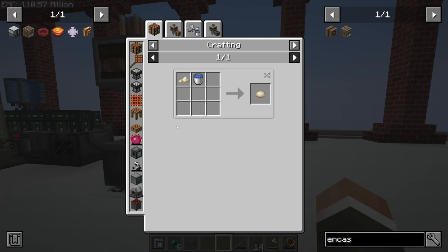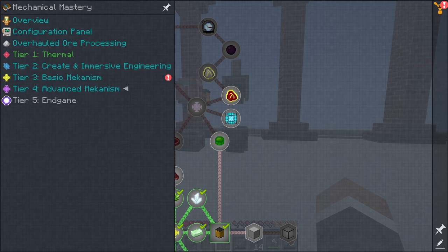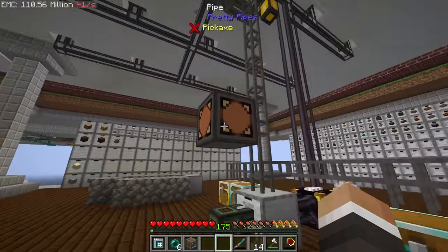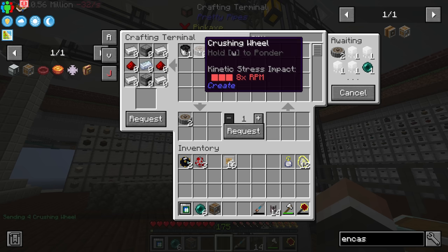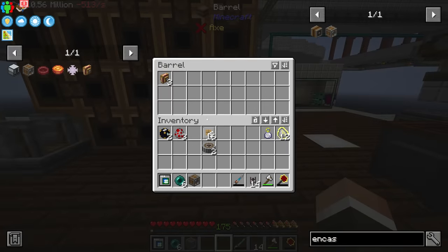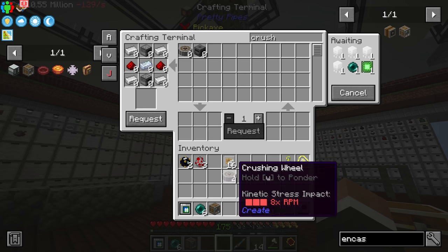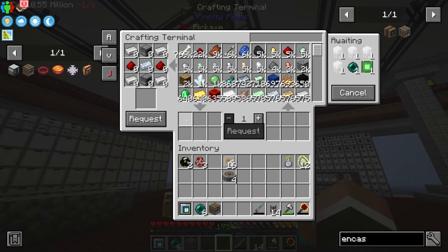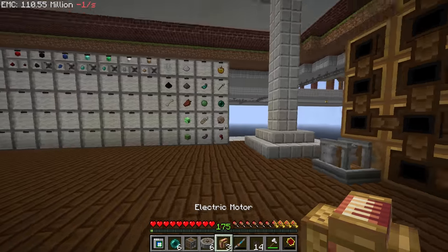By my count we need three sets of crushing wheels — one for netherrack, one for sugarcane, and one for wheat — so six crushing wheels in total. We might have one set remaining, and we can request four more to be made. Between streams I crafted up three more electric motors so we can get these all up and running fairly quickly.